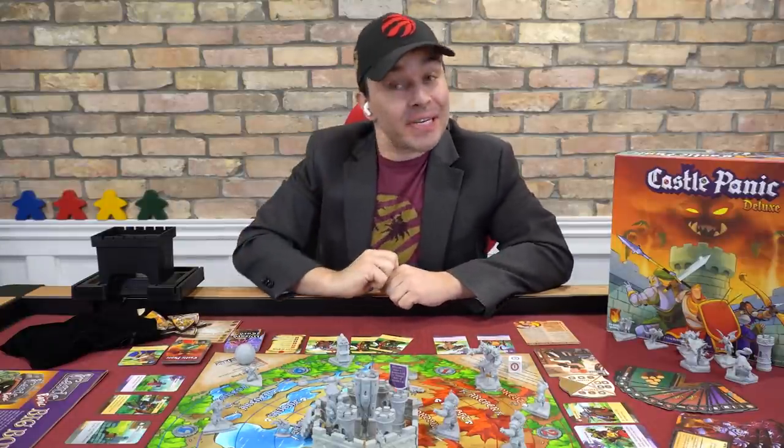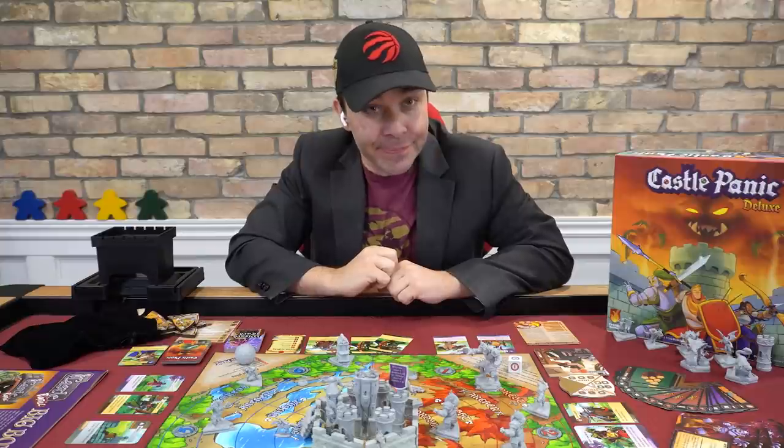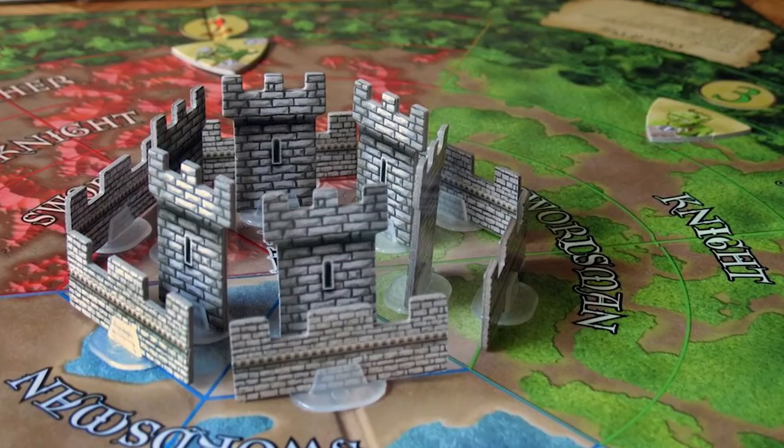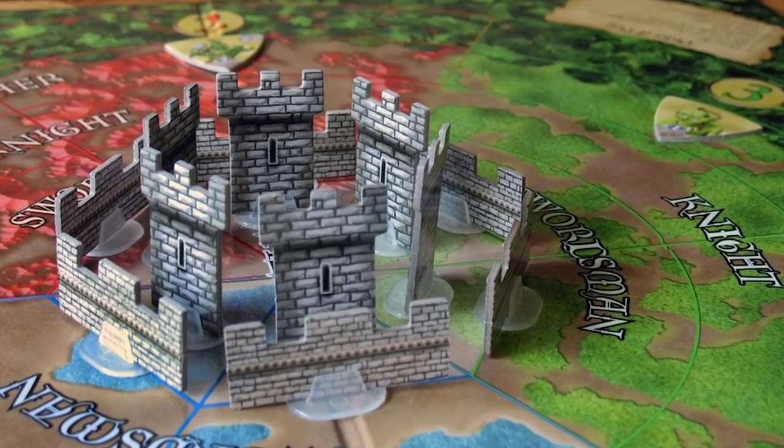Which is not as easy as it sounds, and can stir up quite a panic. When the original Castle Panic released way back in days of old — like 2009 — it looked like this: cardboard walls, towers, and bits.